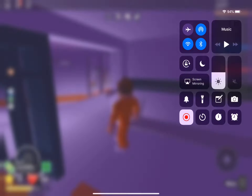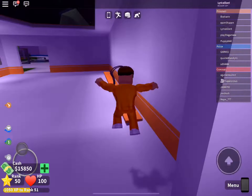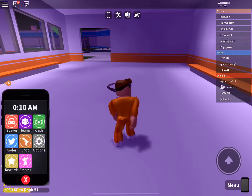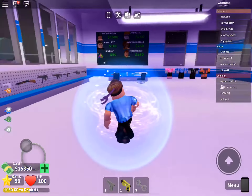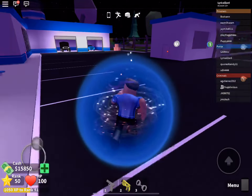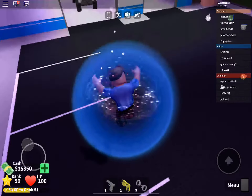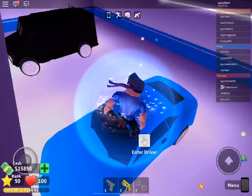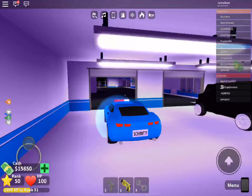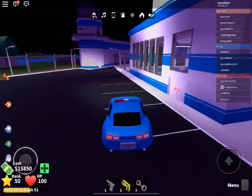Hey guys, today I'll be showing you a really easy and quick way to escape in Mad City. First, you're gonna have to become a police officer and get a Camaro or helicopter. I'm gonna use a Camaro for this video to keep it simpler. What you're gonna have to do is park your car at the gate right there.